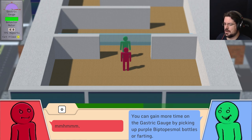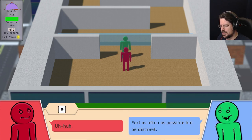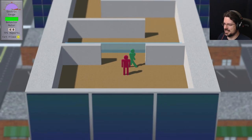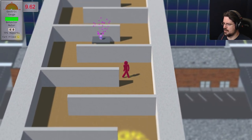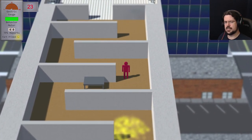You can gain more time on the gastric gauge by picking up purple Bipto-Pesmol bottles, or by farting. The yellow light indicates a fart is ready — fart using the F key. Fart as often as possible, but be discreet. Co-workers who enter the cloud will move faster and report you to HR. You won't have much time in the next room; use farts and pick up Bipto-Pesmol to make it through in time. Running out of time — squeaker! Moving on. Nobody heard that. I got my meds, it's all good.